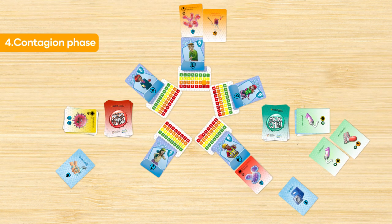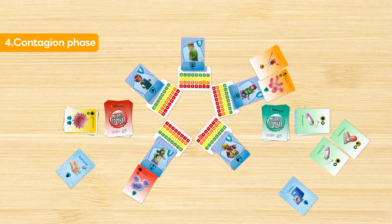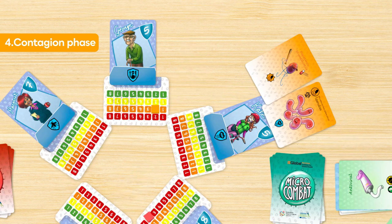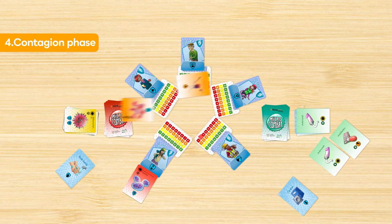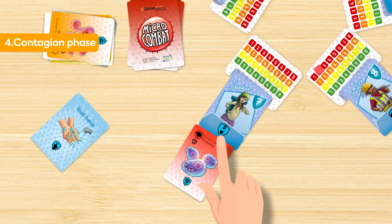Now comes the contagion phase. The pathogens pass the infection to the next character clockwise, whenever the characters cannot defend themselves. Kate uses a mask that protects her against tuberculosis — she cannot become infected, and so this pathogen is eliminated. On the other hand, Sandra cannot protect herself from the fungus causing pneumonia, and she becomes infected.